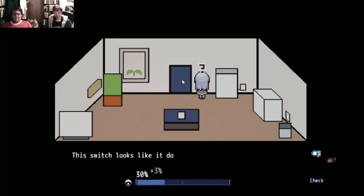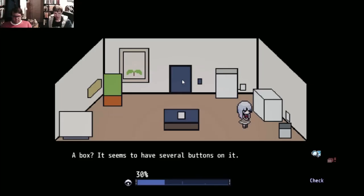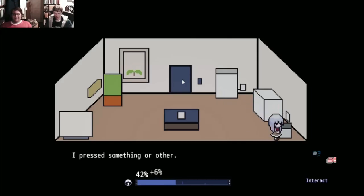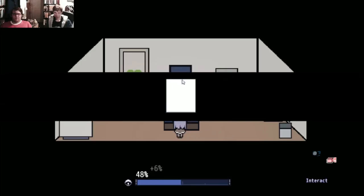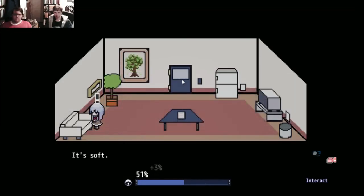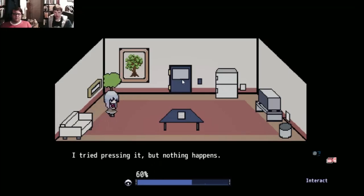I suppose it is a bit interesting. Let's try interacting with things. I pressed something or other. That's definitely a piece of paper. It's soft! So some stuff that we've interacted with - now we can see what things are.